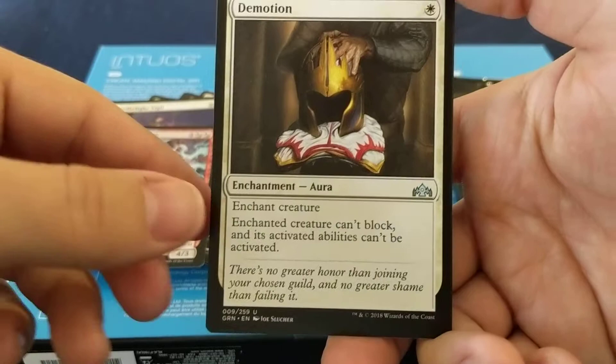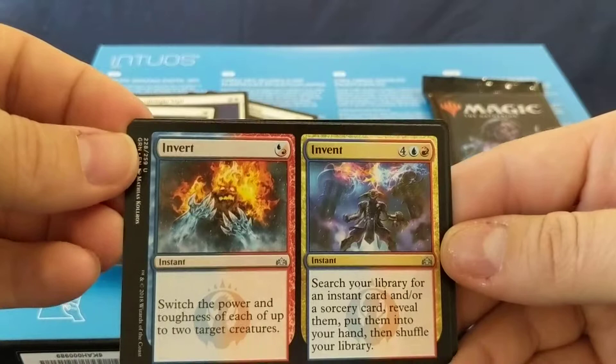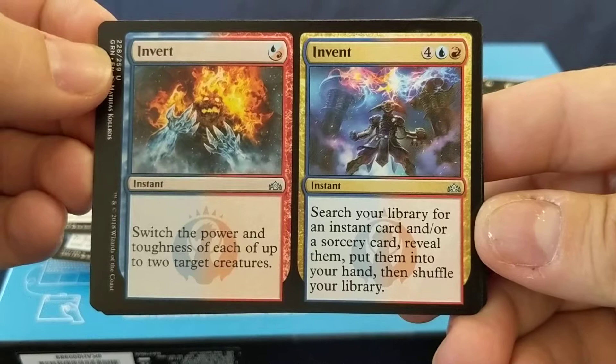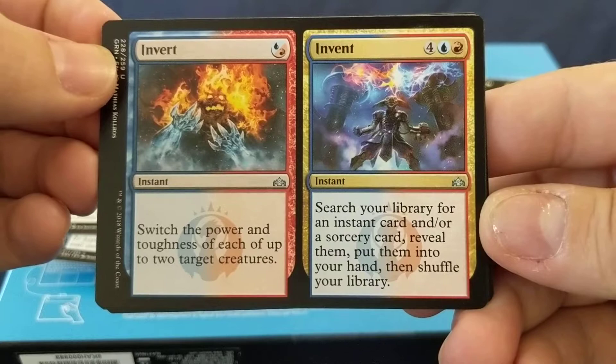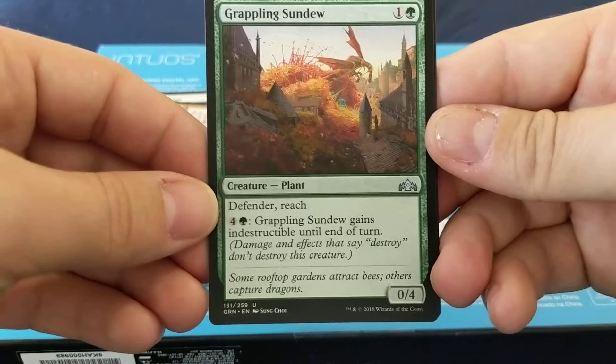Demotion — enchant creature can't block, and its activated abilities can't be activated. Invert to Invent: six mana — switch the power and toughness of each of up to two target creatures, then search your library for an instant card and/or a sorcery card, reveal them, put them into your hand, and shuffle your library. I don't know how good that is. Grappling Sundew: Defender, Reach — gains Indestructible until end of turn.